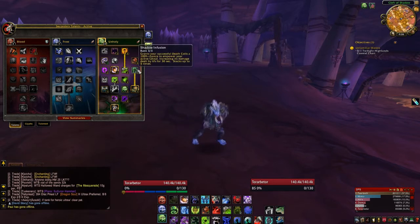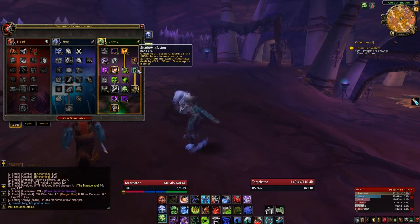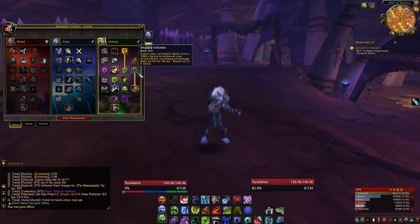Shadow Infusion grants your successful Death Coils a 100% chance to empower your active Ghoul, increasing its damage dealt by 6% and stacking up to 5 times, so we can give our pet like 30% more damage just by using Death Coil — very nice.